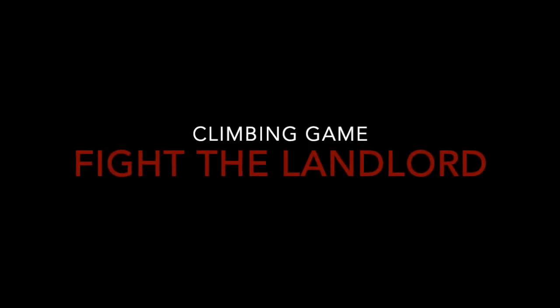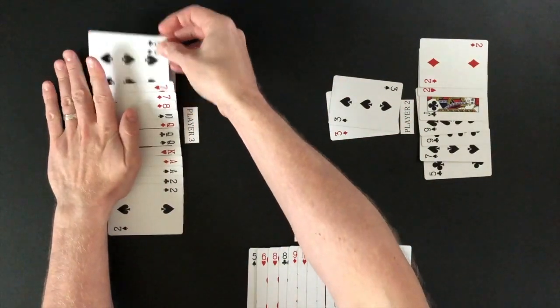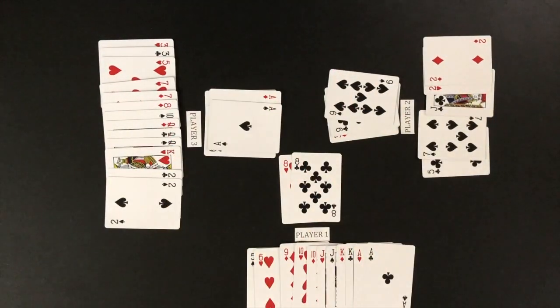Fight the Landlord is a climbing style card game. The object of this game is to be the first player to get rid of your cards. This is done by playing matching card combinations into the middle with increasing rank. The better you know the combinations, the better chance you will have at winning this game.